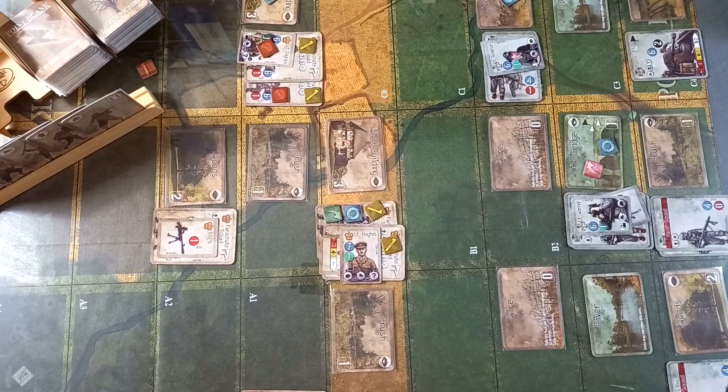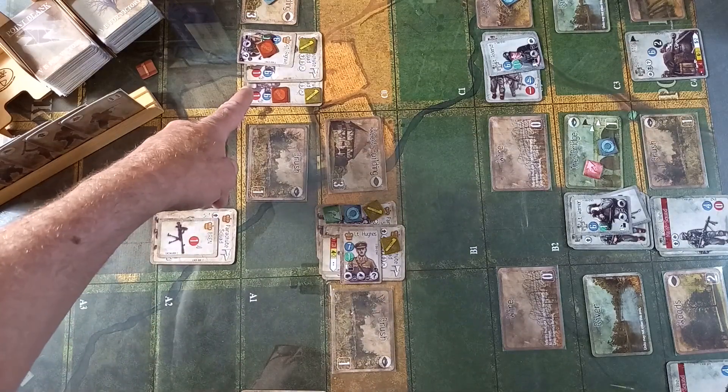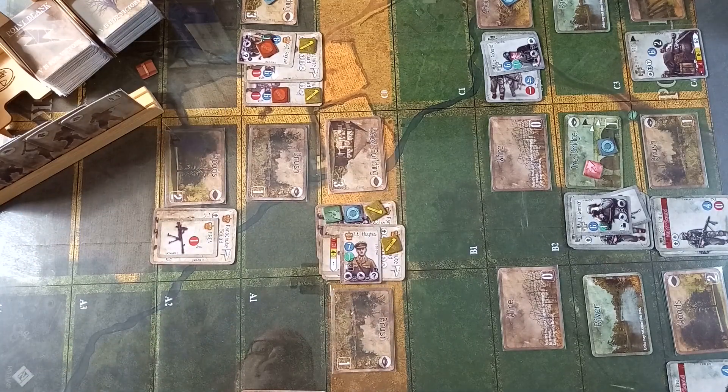In the last video, we saw the Ox and Bucks get a bit of a tanning by the Germans. Sergeant Angrave and one of the squads have been shaken, so now we've got to deal with that. And there were a few misplays which you were kind enough to put me right on — me forgetting to discard cards when doing leader actions, and I think I missed the chance of a hero creation when I drew a one for a defensive roll.